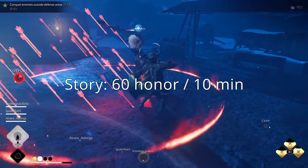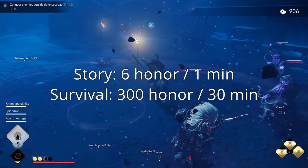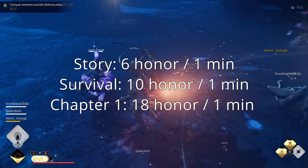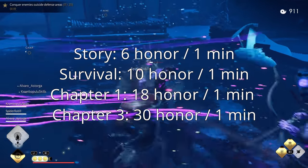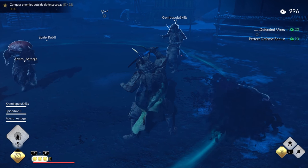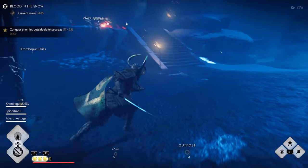Now let's do some calculations on how much honor you get per minute for each activity. Getting 60 honor per 10 minutes for Nightmare Story nets you 6 honor per minute. Nightmare Survival gives 300 honor per 30 minutes, netting you 10 honor per minute. Chapter 1 gives 450 honor per 25 minutes, getting you 18 honor per minute. And chapter 3, getting 150 honor in 5 minutes, gets you 30 honor per minute. So according to these calculations, the most efficient way to farm for honor is chapter 3 of the raid. This is reliant on how fast you can complete these activities, so your mileage may vary. Keep in mind this is just a rule of thumb — if you find certain activities more fun, definitely go with the one you enjoy most.